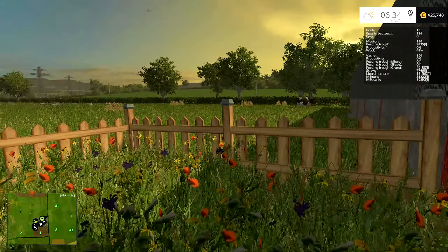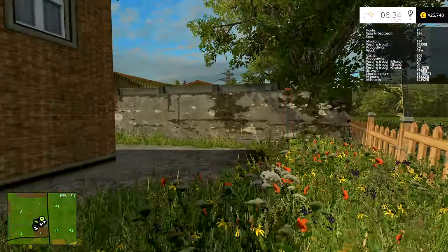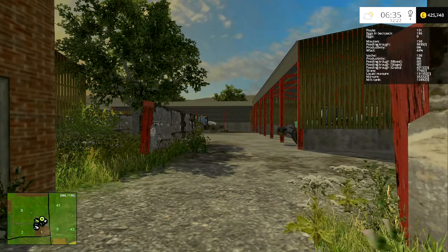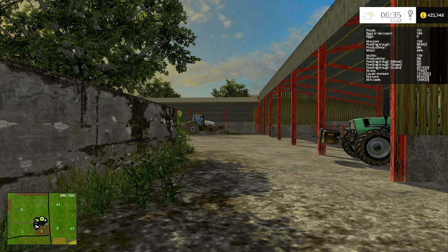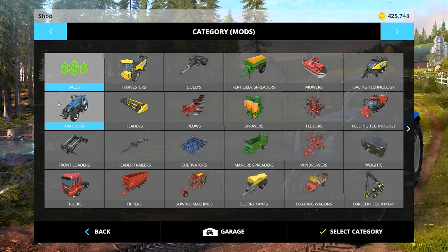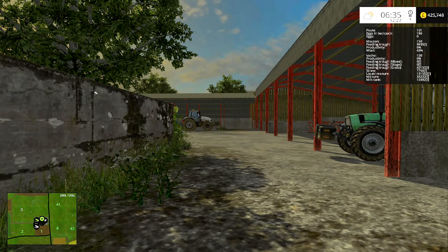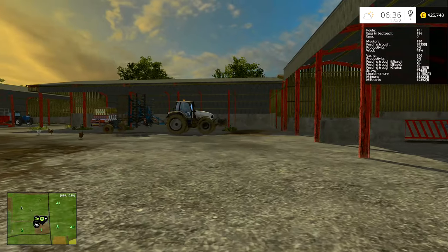Hey folks, it's Frithgar here. Good morning, it's a lovely day, we don't have any mist. Look at how much money I've got — 425,000 pounds, and that's after I've bought that Fendt tractor I said I was going to get, which was 390,000. I've also hired something else which is a little bit of a treat for you. We've got big plans this week.